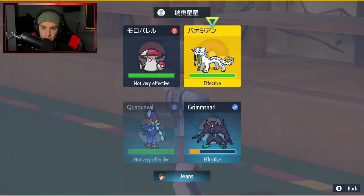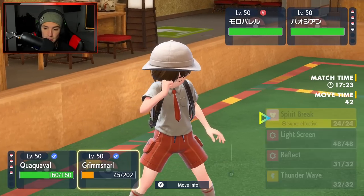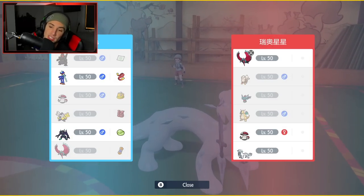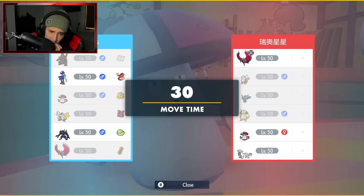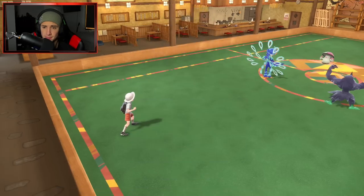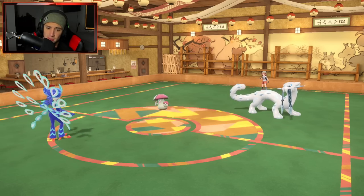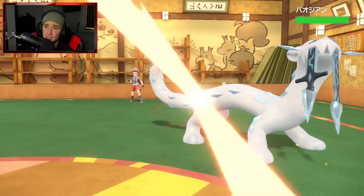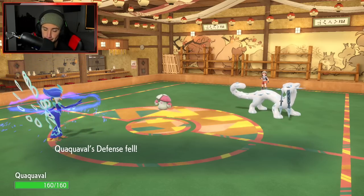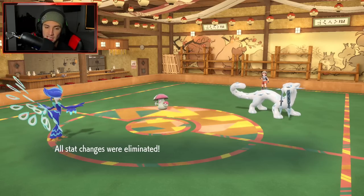With Amoonguss in, it can just Rage Powder everything away. I consider Aqua Step for the speed boost or Close Combat. I decide to start Spirit Breaking with Grimmsnarl to drop special attack, but the opponent's Sacred Sword takes out Grimmsnarl. I should have just Close Combatted that Chien-Pao earlier — that was a mistake. Amoonguss uses Clear Smog on me, resetting my stat boosts. That's fine — I switch into Iron Hands.